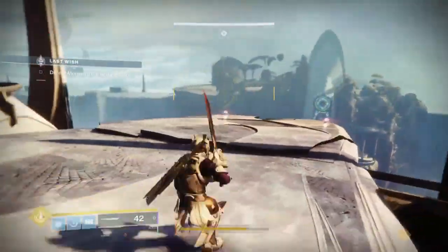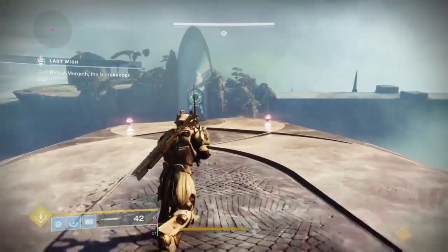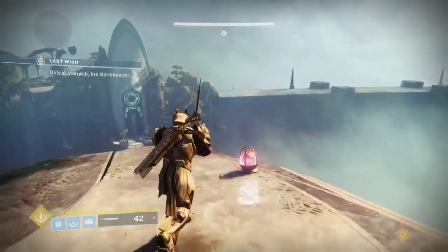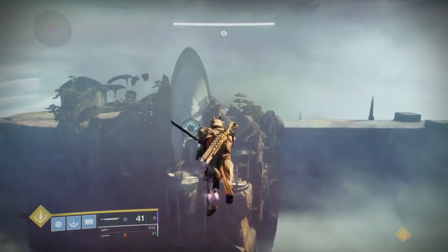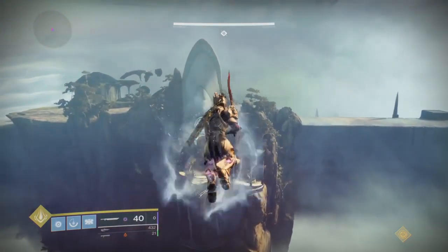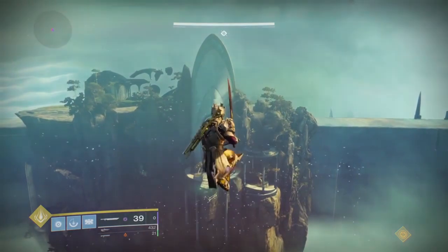So basically what you're gonna do is right when you go off, you want to go to the right and tap X if you're on PlayStation or A if you're on Xbox. Then it's just swing, tap, swing, tap, swing, tap with your sword.